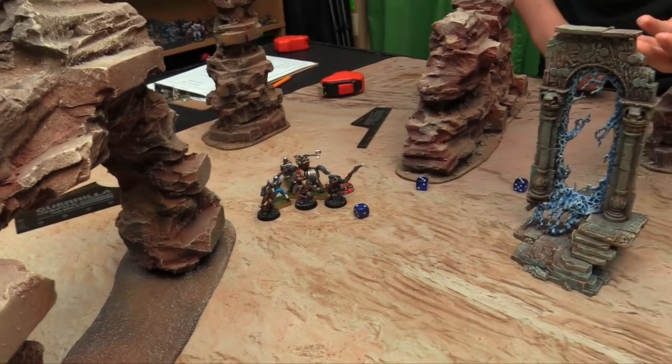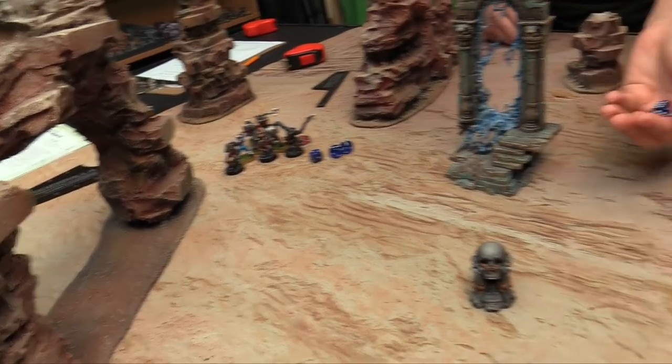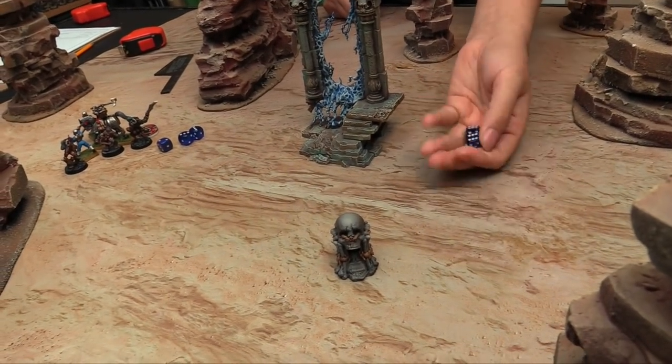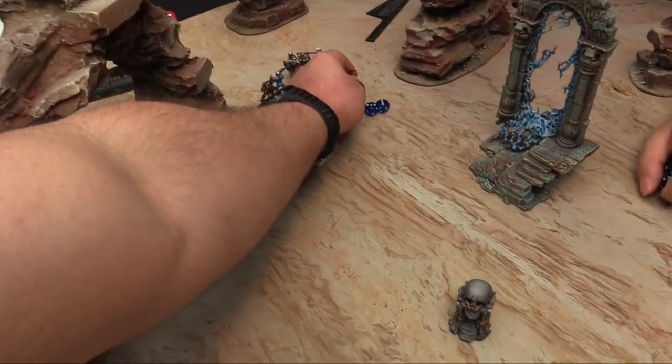The Gor takes a bunch of wounds from the horse attacks — he's exploded, dead. Continuing with the rest of the attacks — hits and wounds. D3 damage — boop. The Militia Dude is also killed.